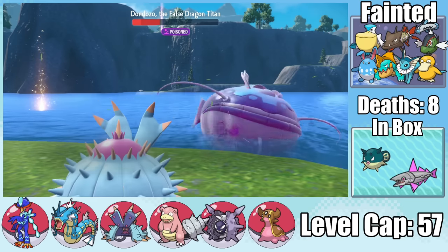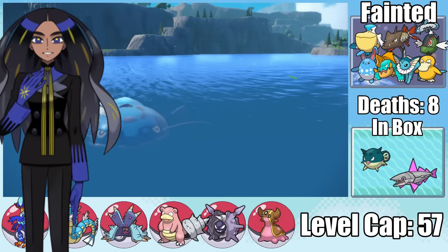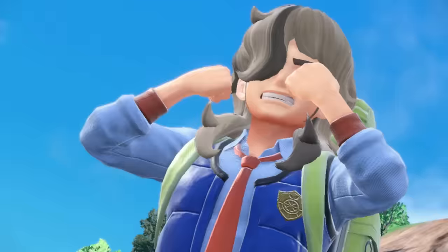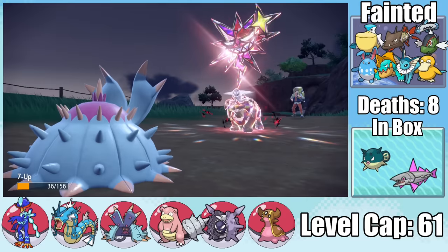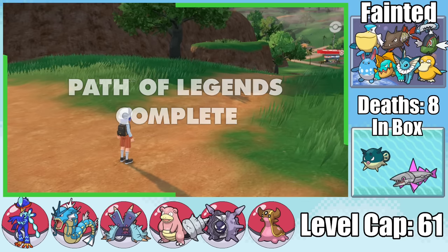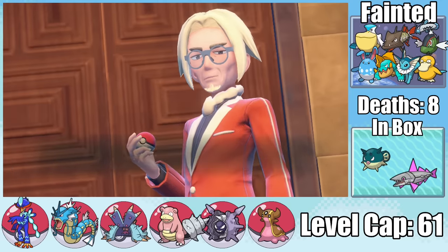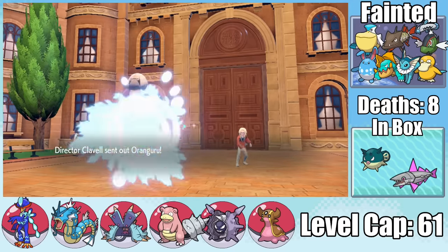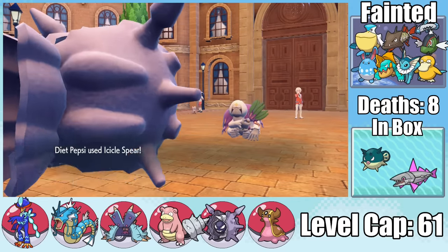Once we've taken on the False Dragon Titan, we're left with a choice: immediately challenge the Elite Four or tie up the other two storylines. I definitely made the wrong choice. The first fight versus Arvin was not an issue — we've got great matchups versus his team, so beating him was quick, making it easy to complete the Path of Legends. The Team Star storyline, on the other hand, requires us to beat Director Clavel, and the man's team is an absolute nightmare for our Water-types to deal with.